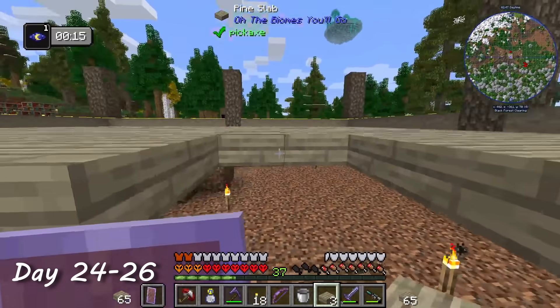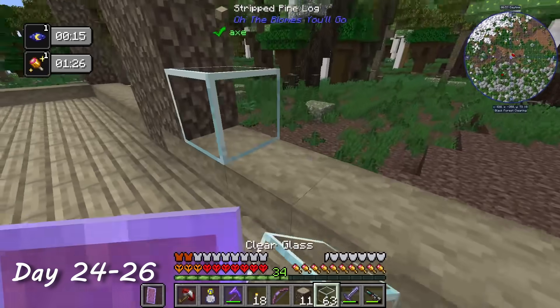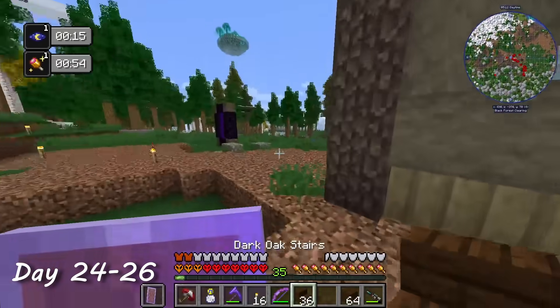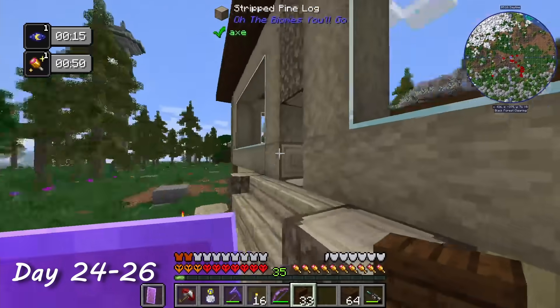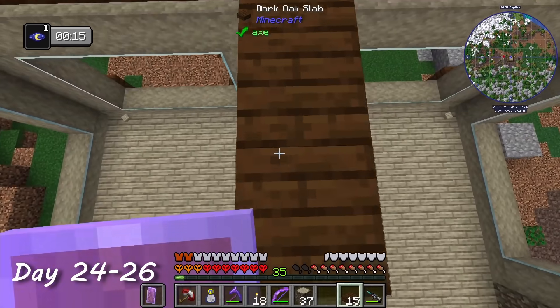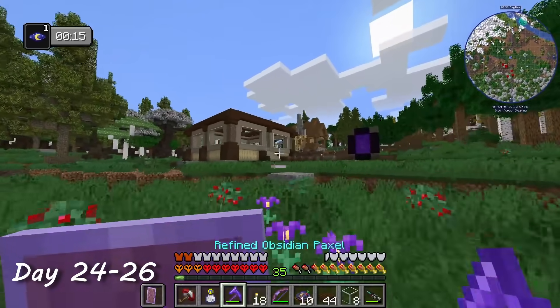During days 24 to 26, I continued to work on the construction of my new house-factory building. I made my windows out of clear glass, which is way better than regular glass in my opinion. I fiddled around with the design a bit, but settled on a pine floor, a dark oak roof, and some dark oak accents on the outside to add depth to the walls. The result isn't the best thing in the world, but it will serve its function.